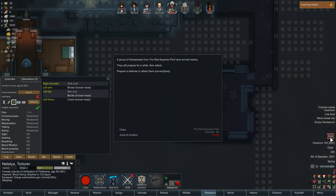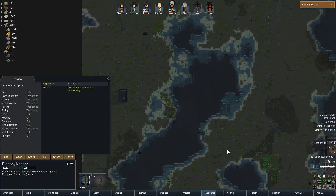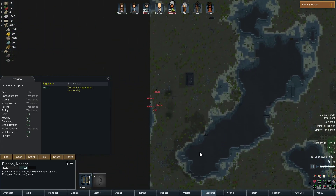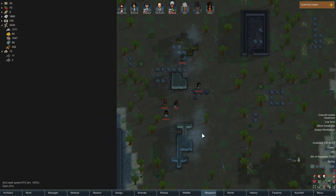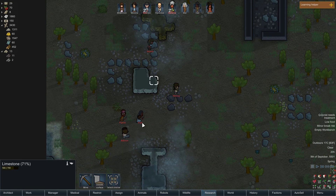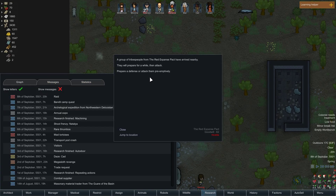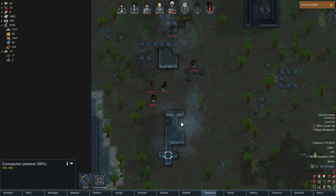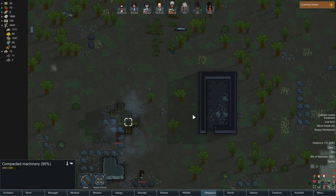Oh, a raid! Oh, here we go — one, two, three, four, five. Are there any more? Any other walls? Nope, okay. Oh it's a raid, or it's a 'raid gone wrong.' A little bit of compacted plasteel — marble, limestone, and some compacted machinery, not bad.